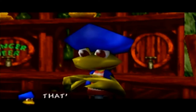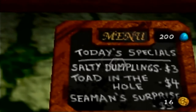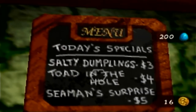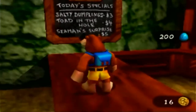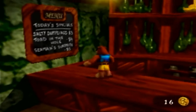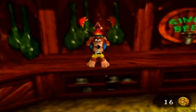No, I don't want a rodent buried in my room. That's a shame — I was hoping you'd deal with that rodent rascal. Sorry, Jolly. Let's see what's on the menu. Today's special: salty dumplings for $3, toad in the hole for $4, and sea man surprise for $5. Toad in the hole is actually apparently a legitimate thing in Britain — I think it involves egg and sausage, maybe toast. If there are any Brits watching, you can fill in what a toad in the hole is. It's a funny sounding name, though.